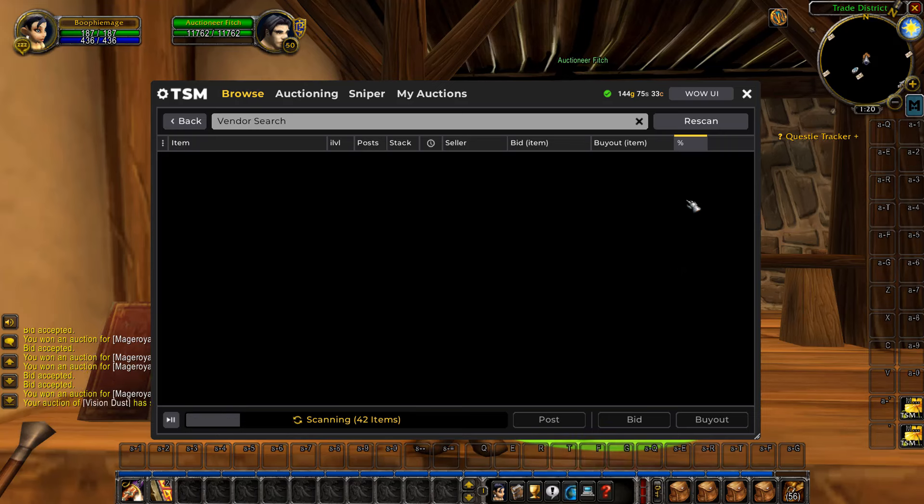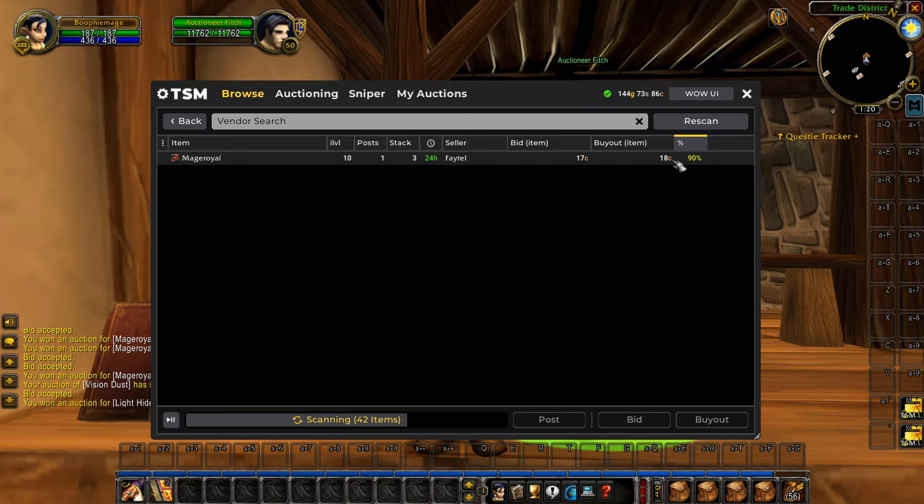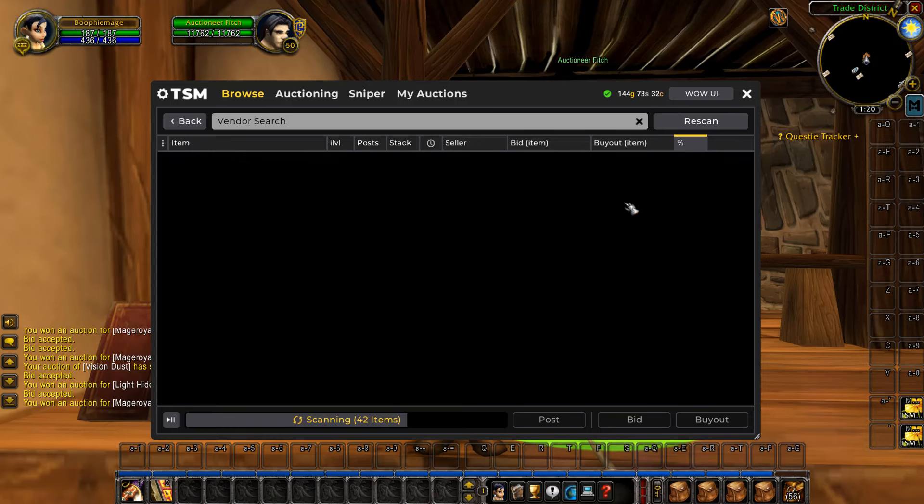This will be a live scan of the auction house. As soon as someone posts an item that meets the criteria — which is below the vendor sell price — it will pop up here. You can buy it right away, run over to the mailbox, and then sell it straight to a vendor for some nice easy profits.